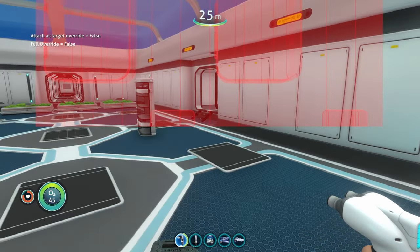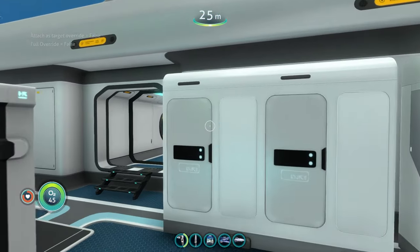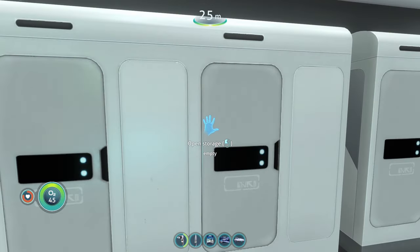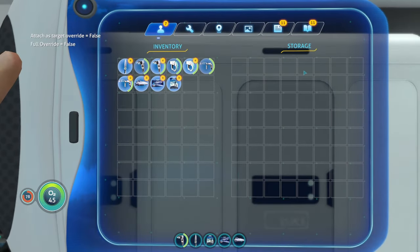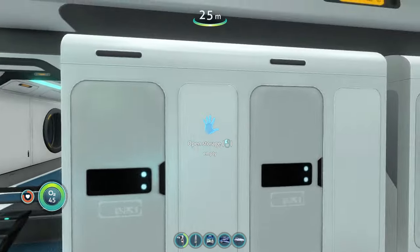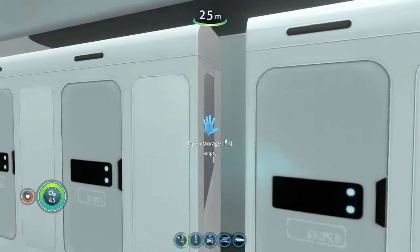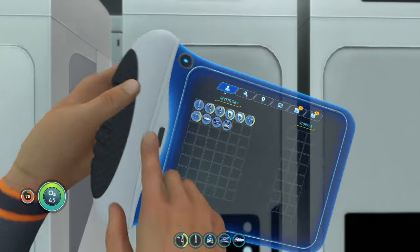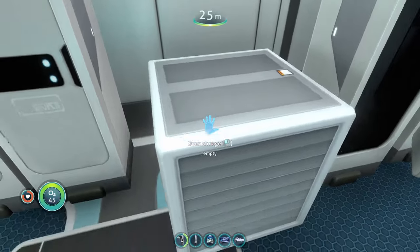These aren't exactly new since you can find them in the regular game, but you can't build them in the regular game. Starting with the long lockers — they have a massive amount of storage because it's essentially two lockers in one. Then we have the regular tall lockers, which are tall looking storage.